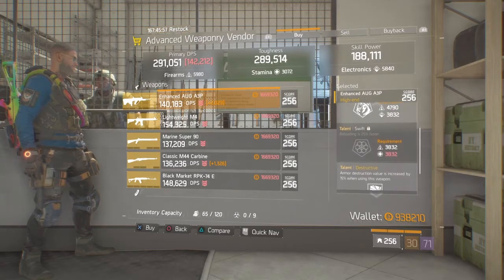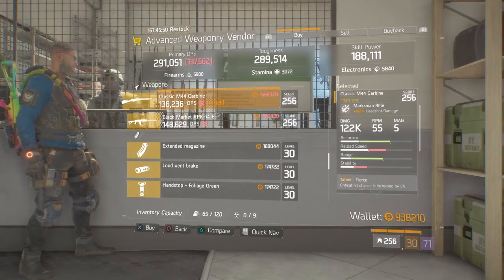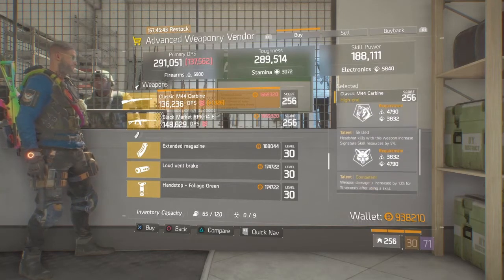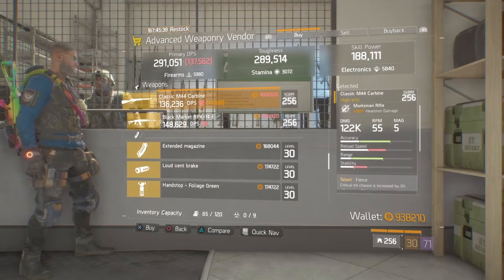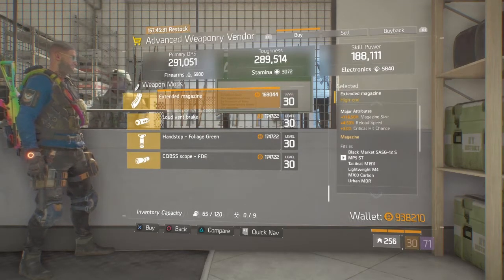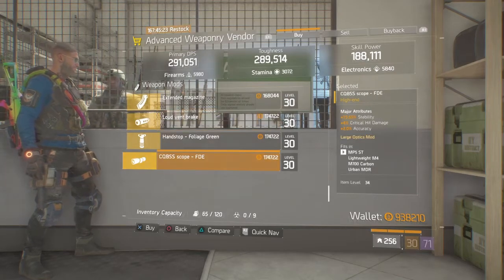The only thing you need to do is take out Swift and put in whatever you want. The rest of the weapons aren't too good other than the M44 Carbine, which is okay - 162% headshot damage with Fierce, Skilled, and Competent. You would take out Skilled and put in whatever you want, but that's again only if you're really after a sniper rifle. The best mod here is the extended mag with 116% mag size, reload speed, and crit hit chance.